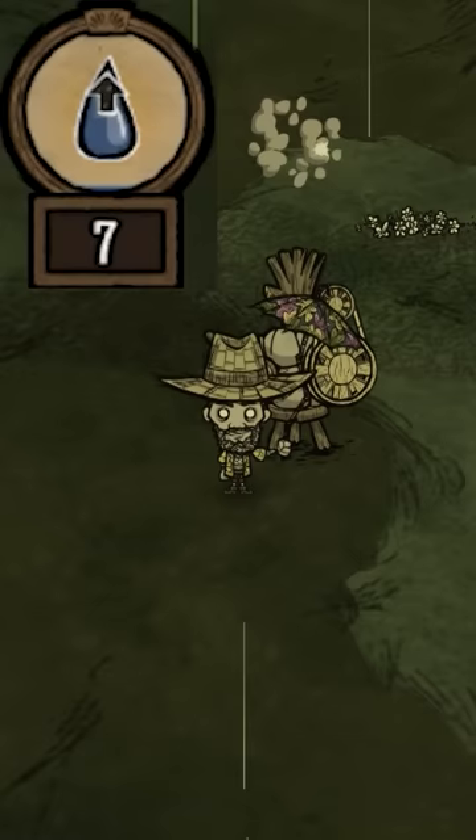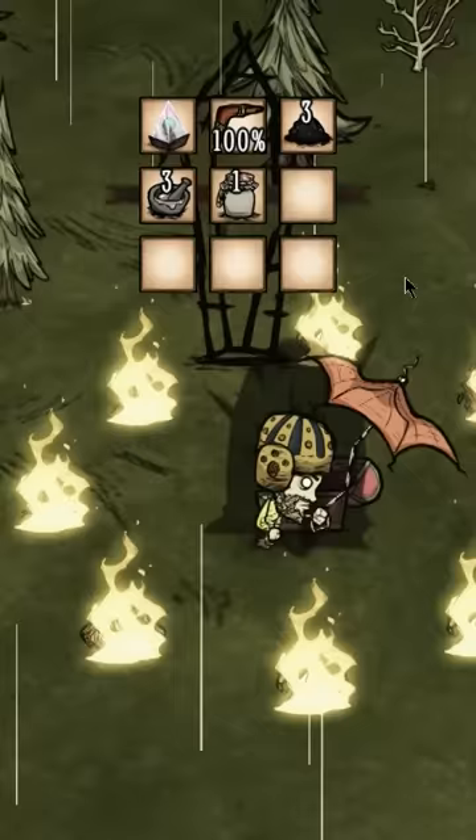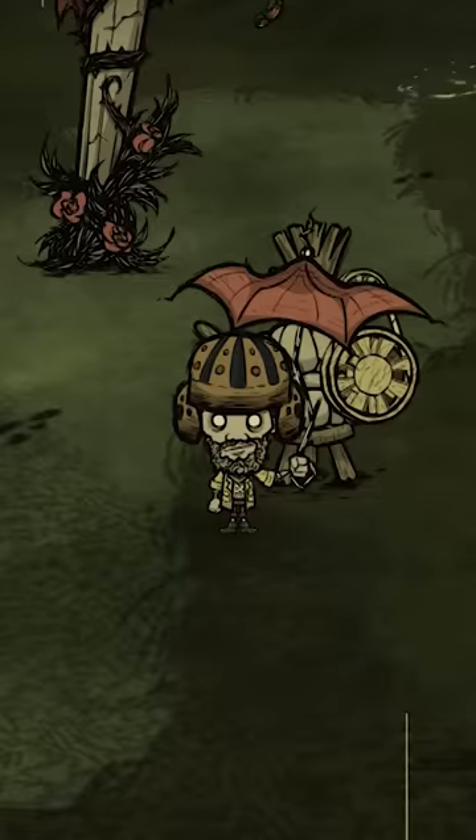This gives 90% rain protection, and you can pair it with any hat or head slot armor for 100%. My go-to is typically a football helm or an eye mask. You can also make a raincoat with bone shards and tentacle spots, but the only thing is you're sacrificing your backpack.